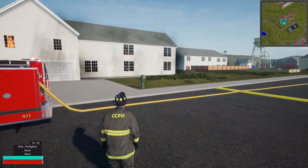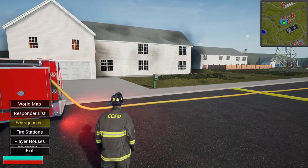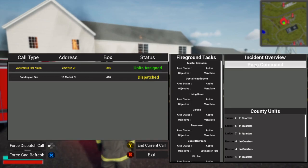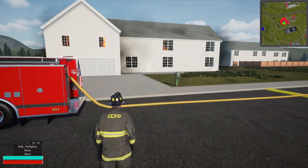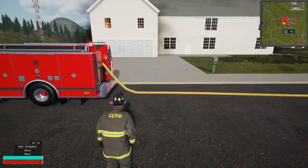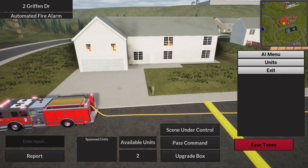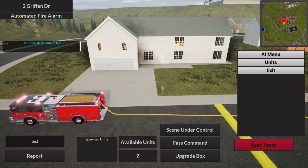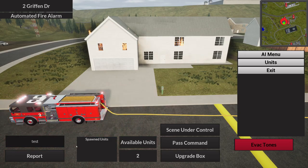To use the new command system, go into your Emergencies tab, click on the address, and establish command. From there you can open the drone mode — the default key is the End key — and it'll pop you in. You have a new menu. If you want to relay something to all players on the server, hit Report and it'll broadcast the address, command, and whatever your message is.